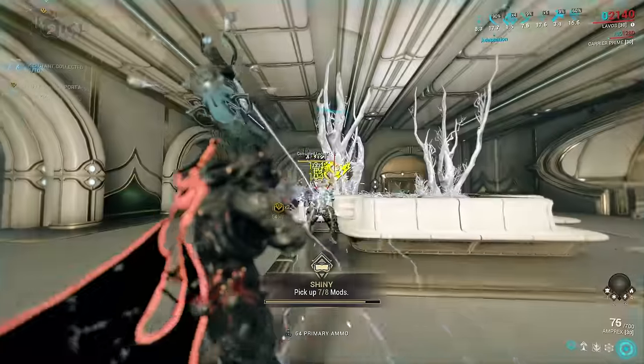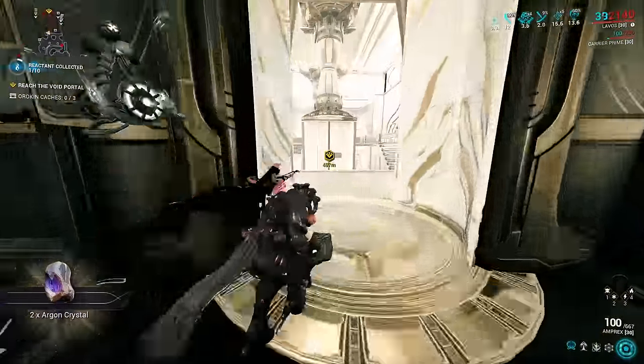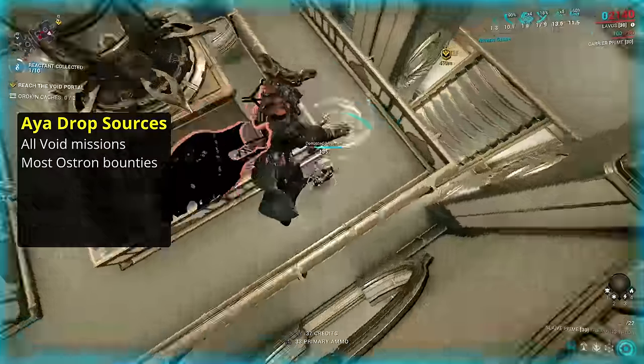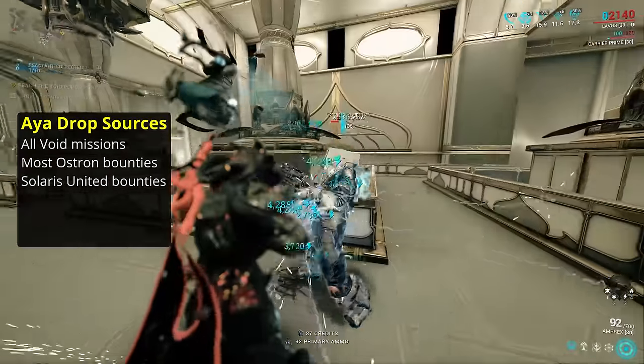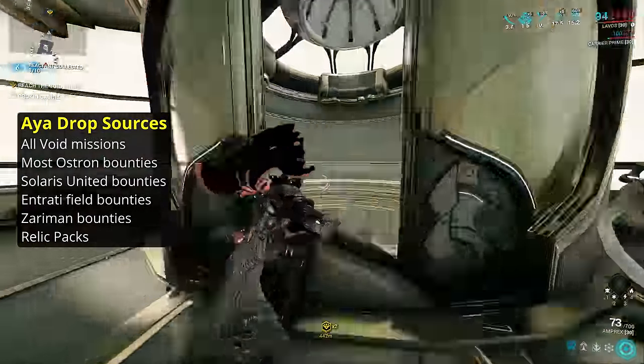Normal Aya has a variety of sources with a variety of mission types and drop rates. The different locations are all Void missions, most Ostron bounties, all normal Solaris United bounties, all Entrati field bounties, all Zaran bounties, and Relic packs.